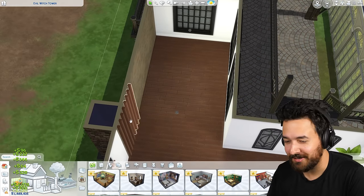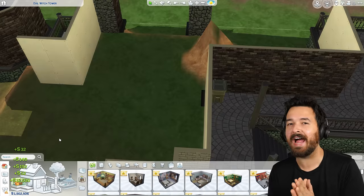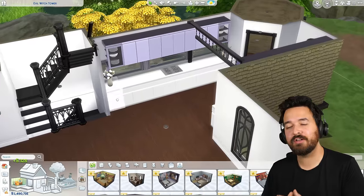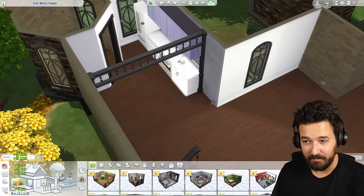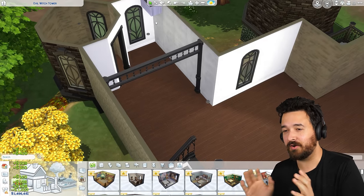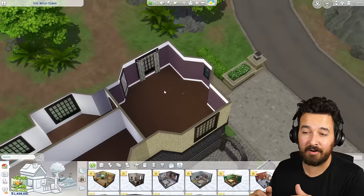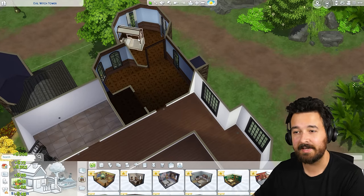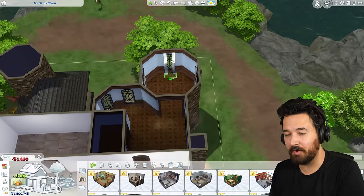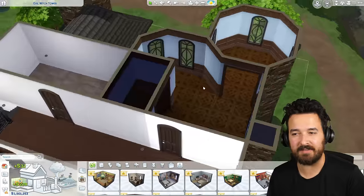Welcome back to another Sims 4 video. Today we're going to be furnishing this Realm of Magic Witch's Tower of a home. Those of you that have been watching the channel for a while will recognize this as the home of Colm Big Wallet. This house was built during my Realm of Magic Let's Play, which I'll link below, and then subsequently in the Dream Home Decorator Let's Play my Sim would come here and do renovations.